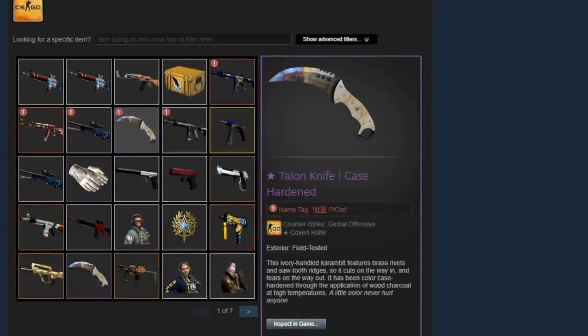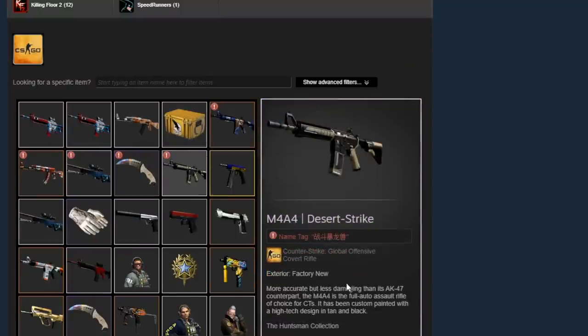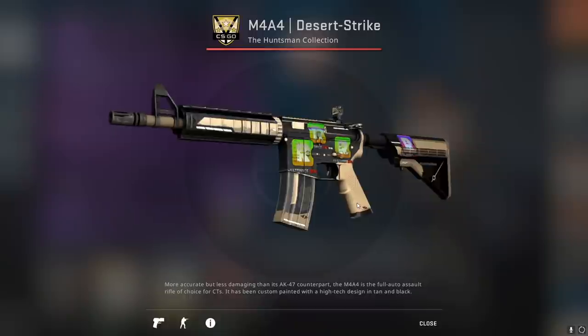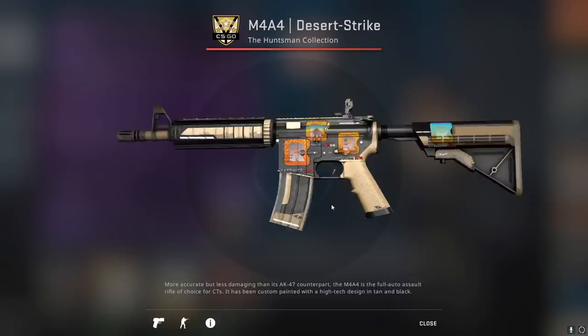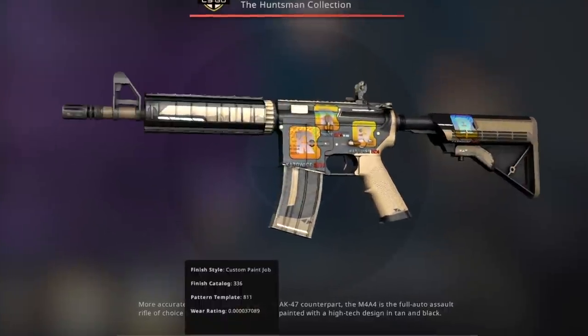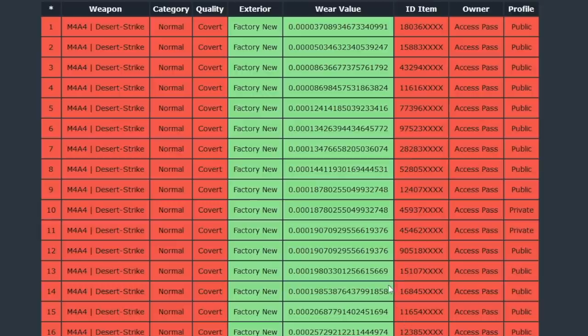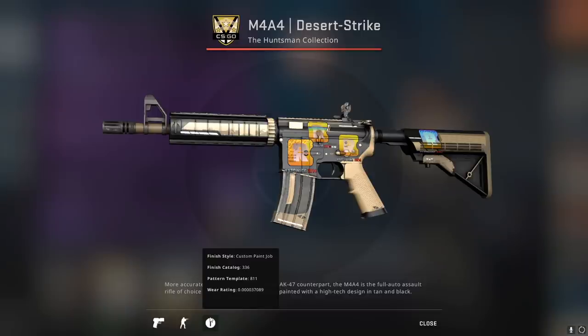He also has a really cool Case Hardened Talon Knife blue gem, and if you thought that was insane, take a look at this Desert Strike Factory New — it has four Reason Gaming holos. Absolute madness, but wait — look at that low float. I did a little bit of digging and found out that this is the lowest float M4 Desert Strike on CSGO Exchange, so I guess this combo is warranted.